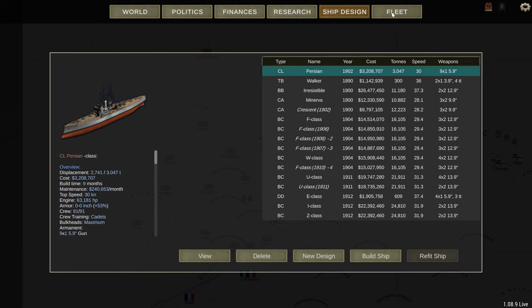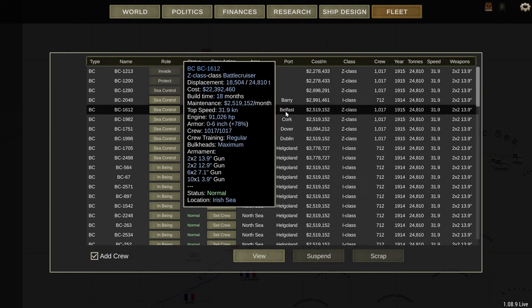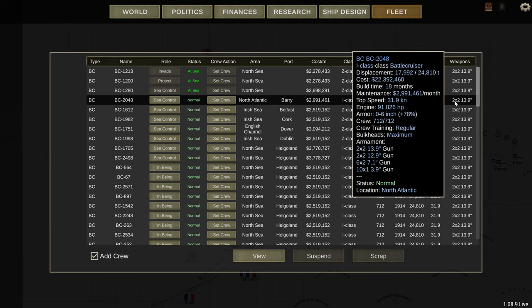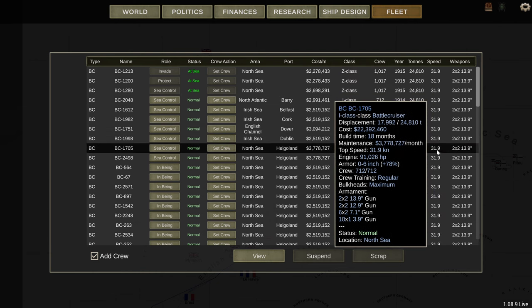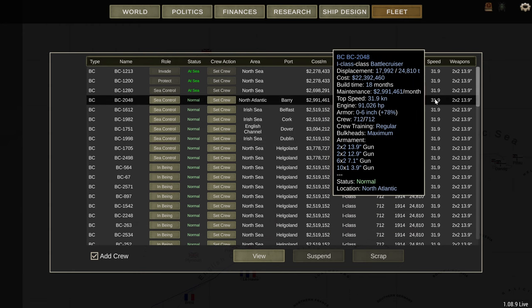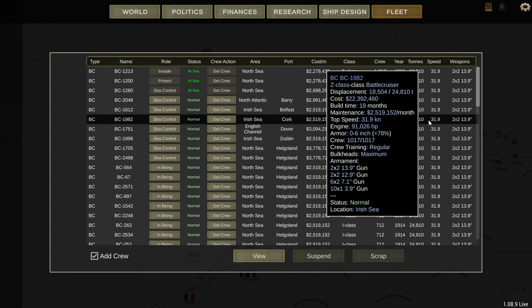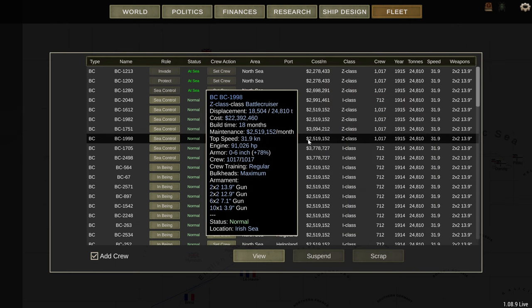I just want to show you something — there's a bug in the game, and this might be causing confusion. If we select by port, you'll see that the exact same ship is coming in at different costs across the board. This has nothing to do with crew training or any other factors. It's because you're going over the port capacity — the more you're over port capacity, the more it increases the maintenance cost. The minimum we can see here in Dublin is 2,519.